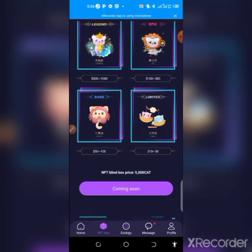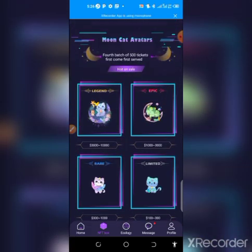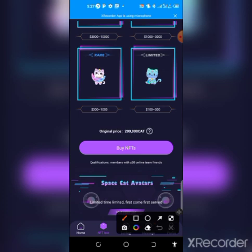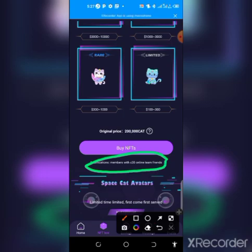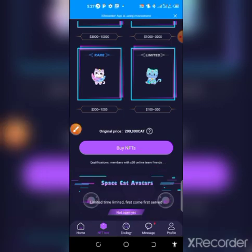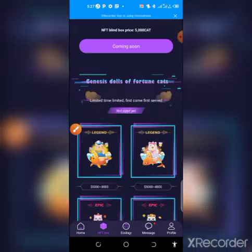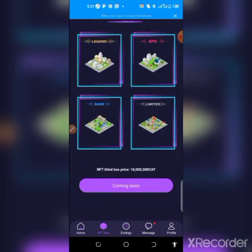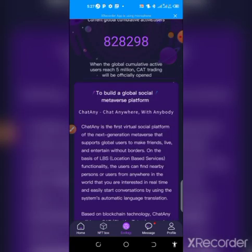If you have up to 200,000 mined CAT coins and 200 online active team members, you are qualified. That is how to claim up to 3,000 USDT worth of NFTs from this mining app for free. Come to the Ecology section and you can see that there are currently over 800,000 miners actively mining on this app.